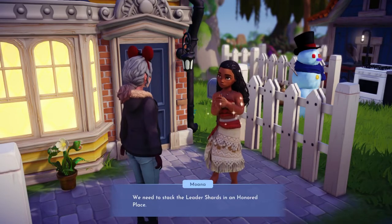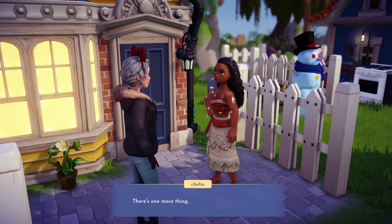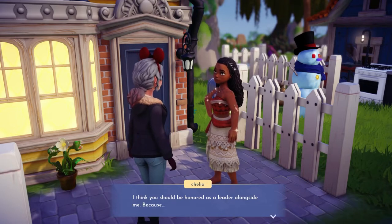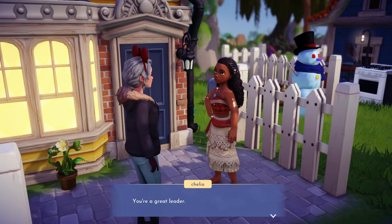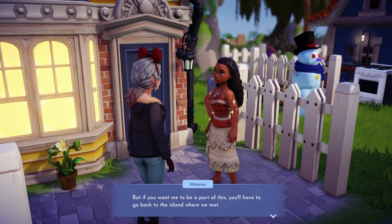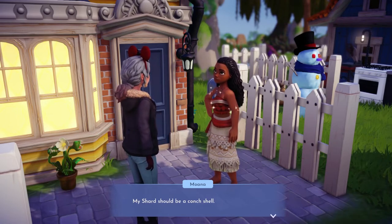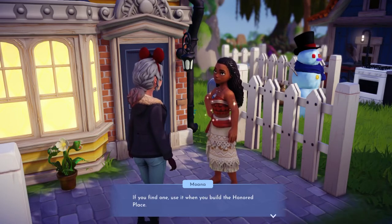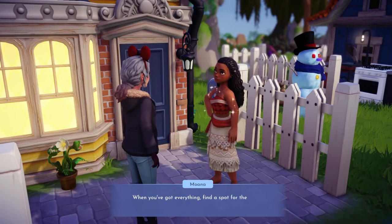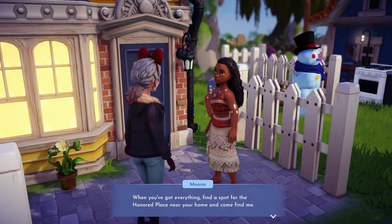But there's something more important — we have to stack them in an honored place, and we don't have an honored place on the island. Of course we don't. Her shard should be a conch shell. We are going to have to go to her realm, so let's go there.